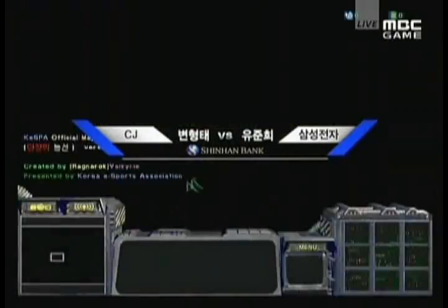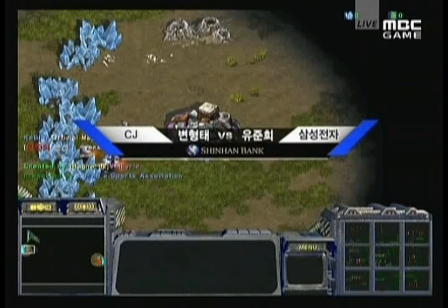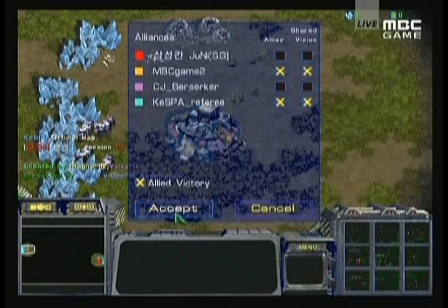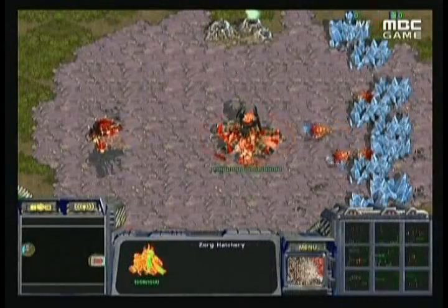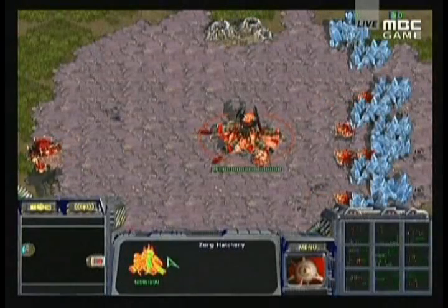So this is going to be on Heartbreak Ridge, and I definitely have to give Iris an advantage here. This looks like a map that Terran would be rather comfortable on — there are a lot of cheese opportunities, a lot of stuff going on. Iris is going to be in purple/violet at the 9 o'clock, while Juni is going to be in red as the Zerg at the 3 o'clock.